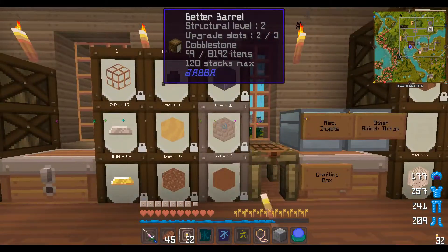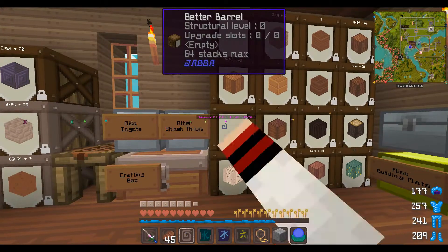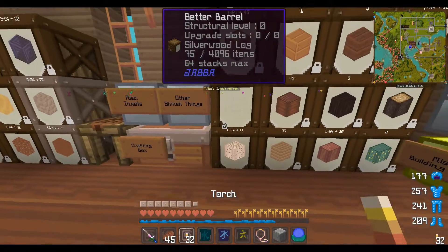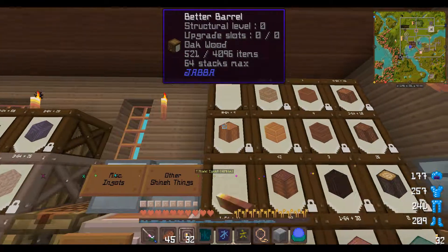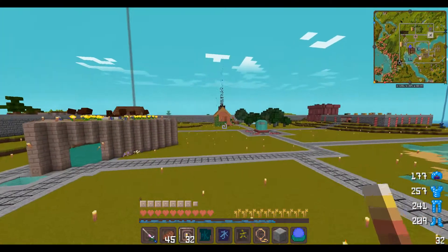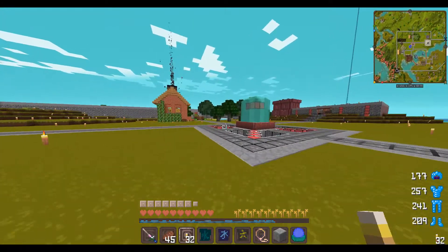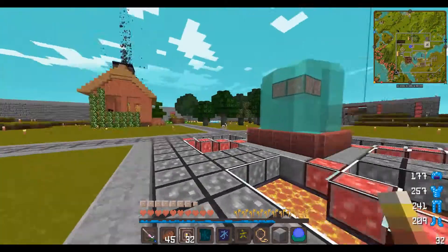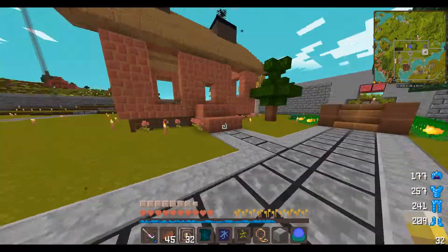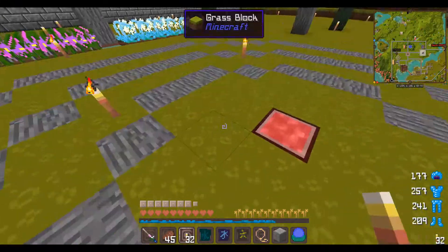I had to upgrade these barrels because I had so much dirt. Oakwood and jacaranda wood. I got rid of that barrel - I can put the oak away and I'll just keep the jacaranda wood on me.